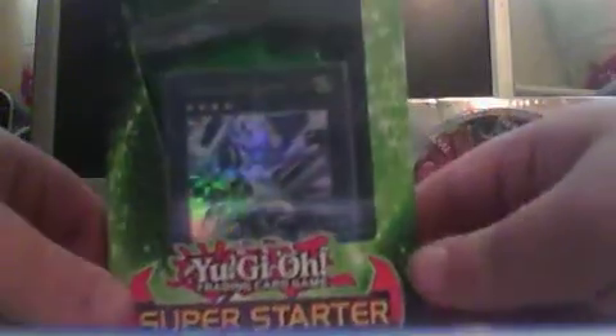We have a Yu-Gi-Oh! Zexal Super Starter V for Victory, all nicely boxed up — I'll be opening that second. We also have a War of the Giants booster box. I bought another one because I didn't get any Egyptian gods out of my first attempt.